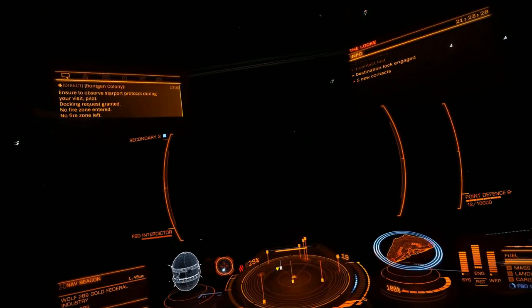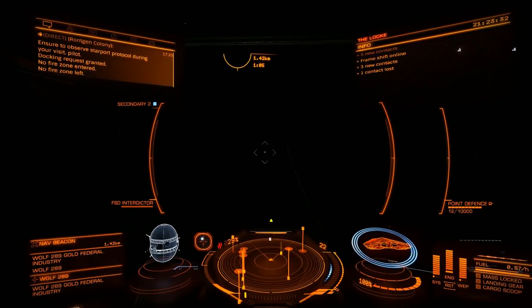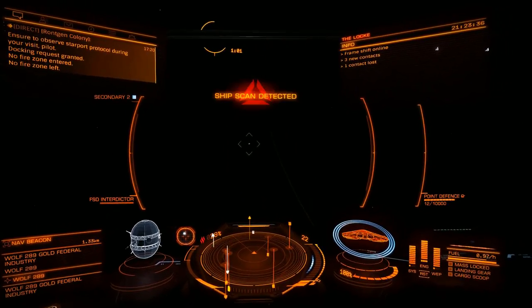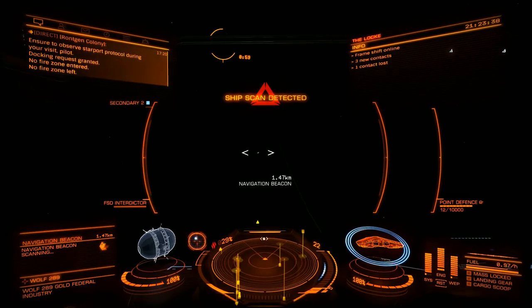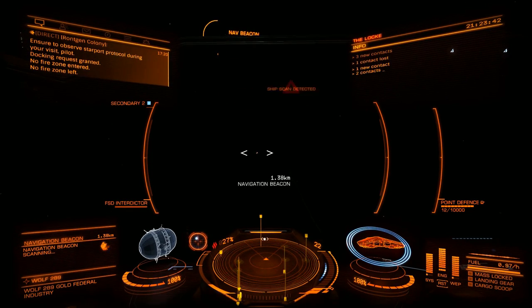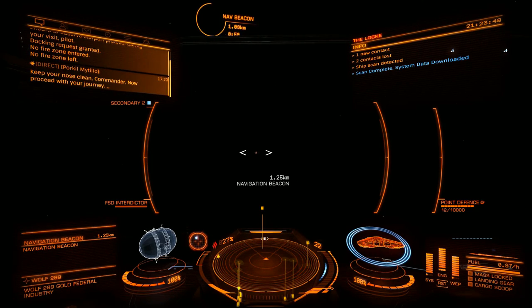What you can do is — okay, so you see the nav beacon, not the yellow one, you don't want the yellow one, you want the white one. You scan it. And I'm getting scanned now too — that's not good. Hopefully they don't want what I've got.